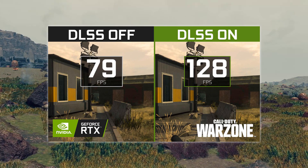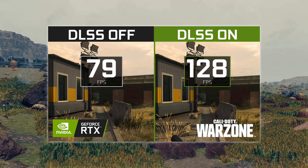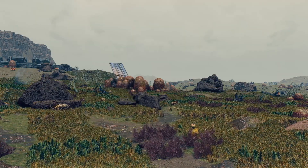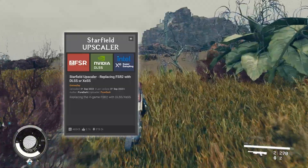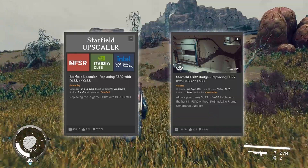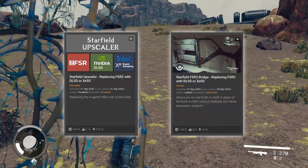DLSS is only supported by RTX graphics cards, however, so if you have a different one, you should try the XESS option. The mods that do this are either Starfield Upscaler, replacing FSR2 with DLSS or XESS, or Starfield FSR2 Bridge, replacing FSR2 with DLSS or XESS.